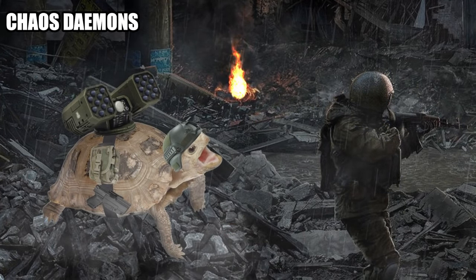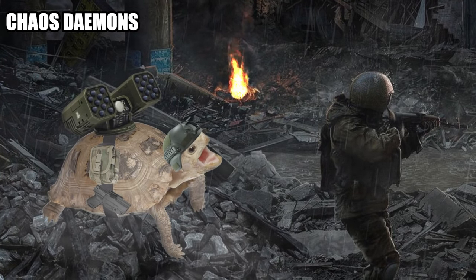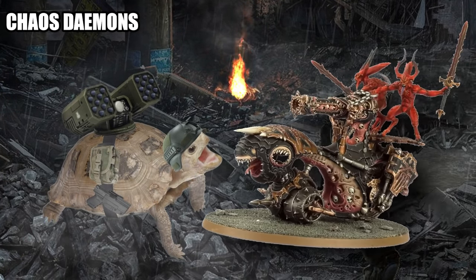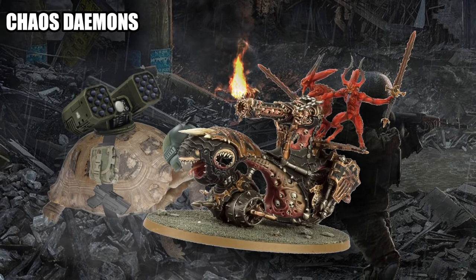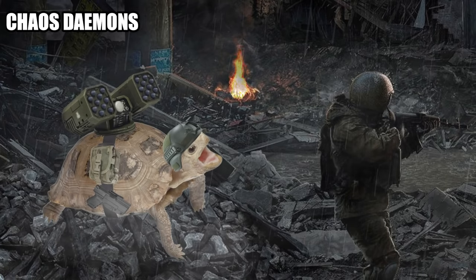Moving on to the Chaos sub-factions, starting with Chaos Daemons — this one was really hard because Chaos Daemons are not really a faction that deals damage at range. They usually want to throw psychic powers at you or charge you with swords. My first instinct was to pick the Skull Cannon, a Khornate chariot unit that doesn't see much play but comes with a 48-inch range, strength-8, AP-2, D3-damage blast weapon for only 90 points. It does have a 3+ ballistic skill, which is hard to find in Daemons, and ignores cover, but for 90 points a single gun with D6 shots isn't exactly what you're looking for.